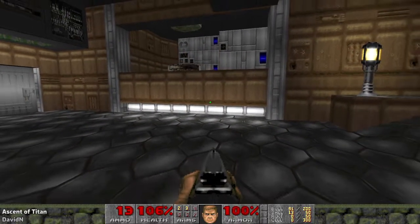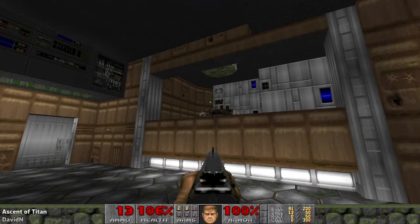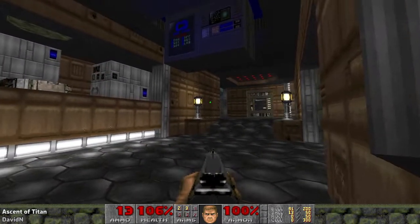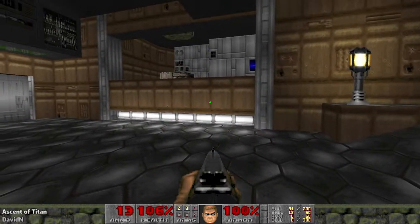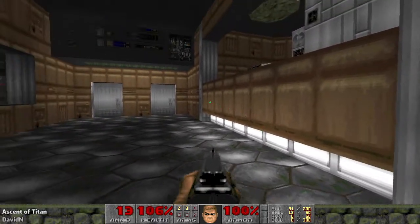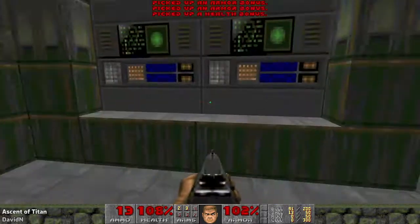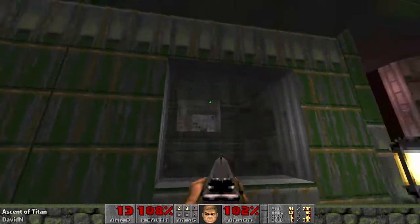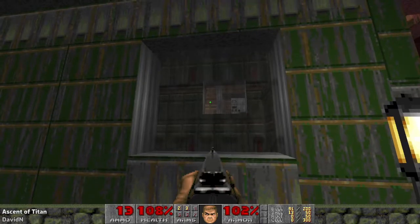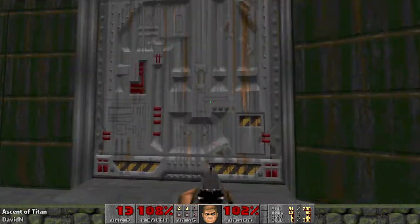The style I was going for in Project Romero that transferred to here was Episode 1+. Keep things looking a lot like Romero's levels, but use some dynamic lighting, ramps, 3D floors like this rail down here — just things that would subtly enhance the maps that you couldn't do in Vanilla Doom. Transparent windows as well using the grey version of the SLAD texture to have this sort of tempered, bumpy glass look.